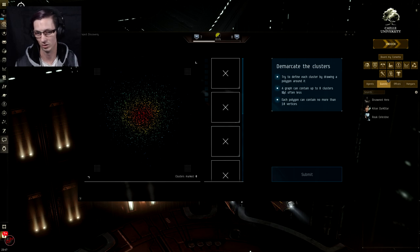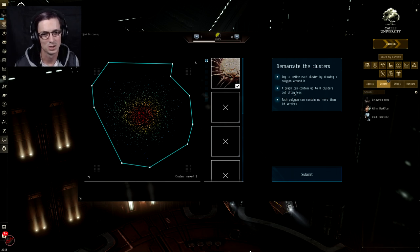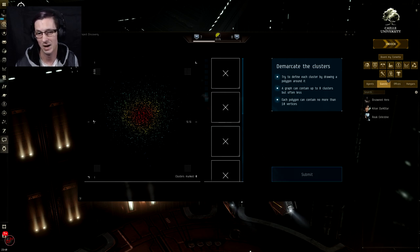Demarcate the clusters — I'm guessing it means something along the lines of identify the clusters. What we need to do is try to define each cluster by drawing a polygon around it. We simply go to the left hand side and click our mouse and draw a weird shape around all of these points. Underneath that it's telling us a graph can contain up to 8 clusters but often less. Typically you'll only see 1, maybe 2 clusters — I have occasionally seen 3. Each polygon we draw can only contain 10 vertices, meaning you can only have 10 points.